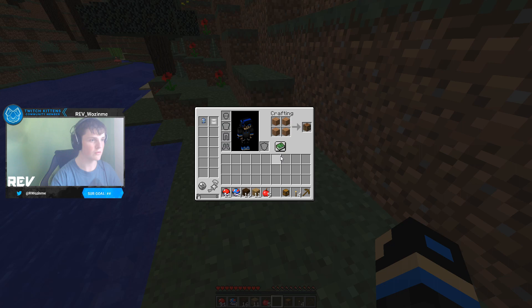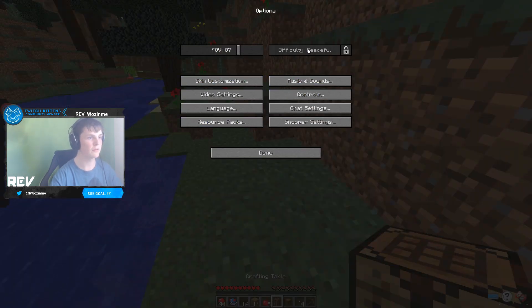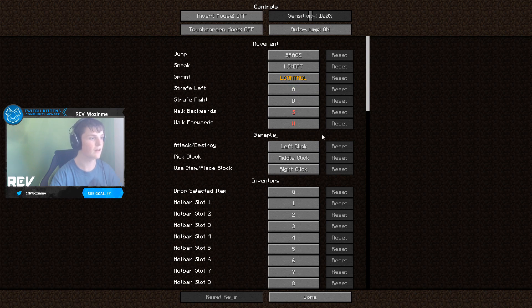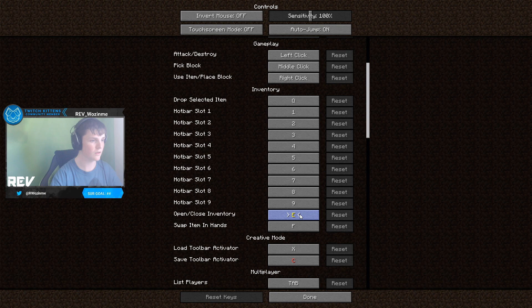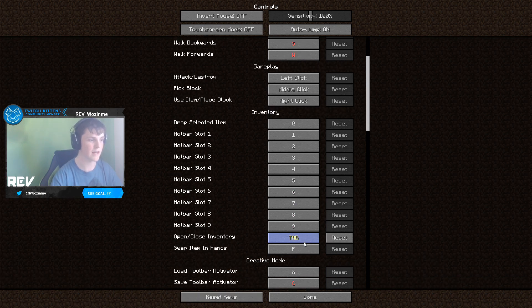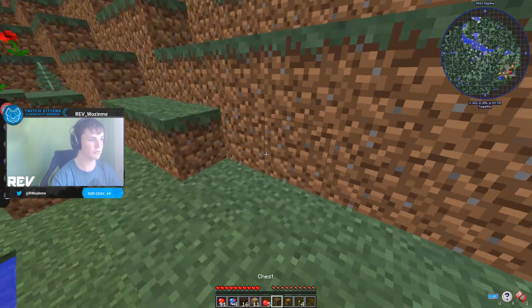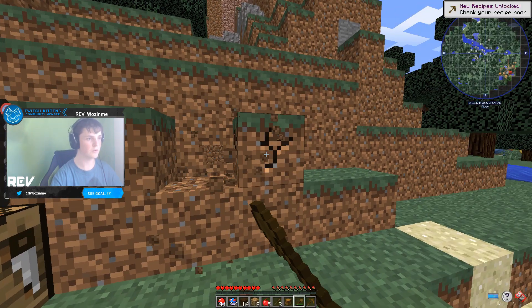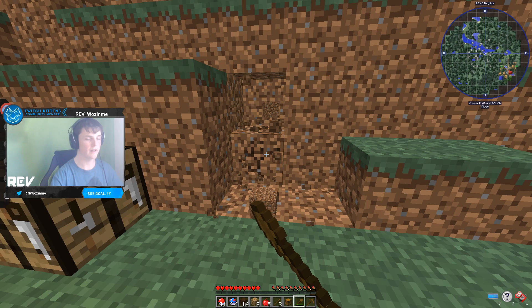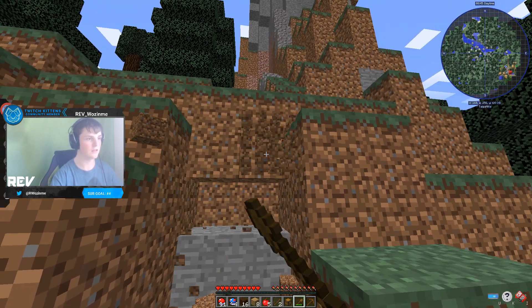I've also put cheats on, so I'll be able to turn keep inventory on if I want to. I've also put it on peaceful so no mobs can spawn, which makes it a whole lot easier. All of that's sorted — I'm not gonna play on quick-row. I reckon we'll just build our house right here.